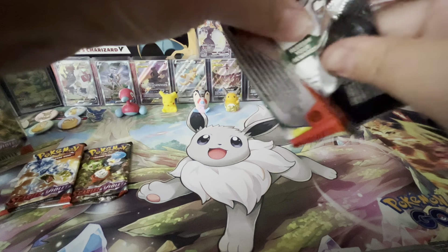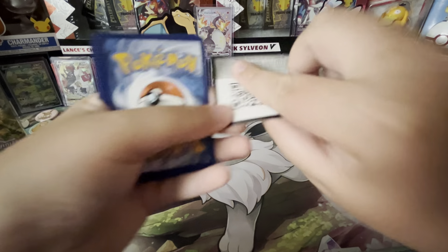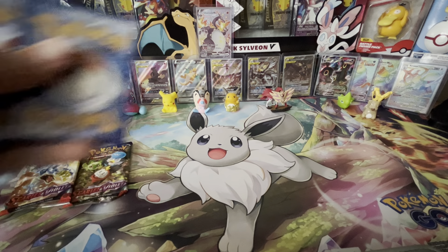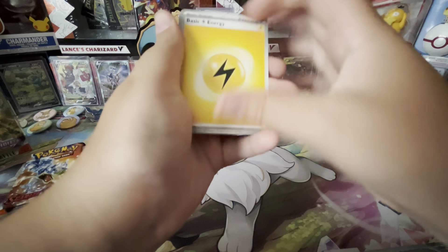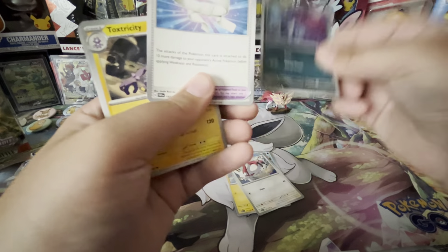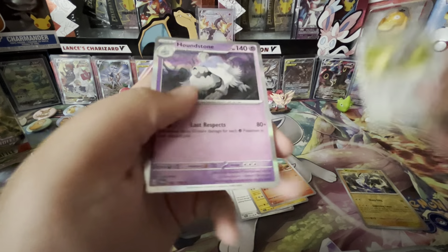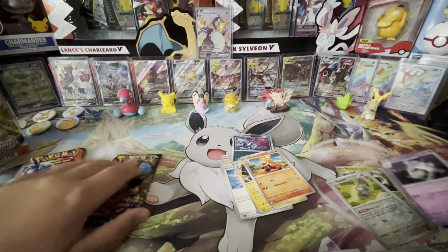First pack. Code card under the front. We got Energy, Slowpoke, Watchrel, Zangoose, Crogonk, Votility Band, Toxtricity, Crocler, Muradin Reverse, Squalvin Reverse, and a Houndstone Hollow.